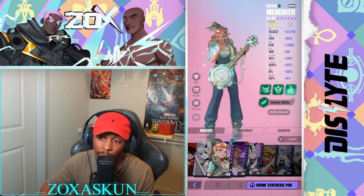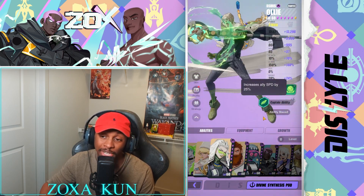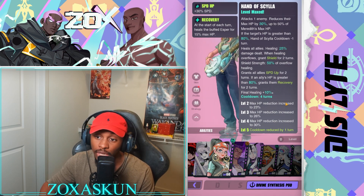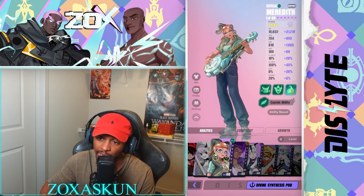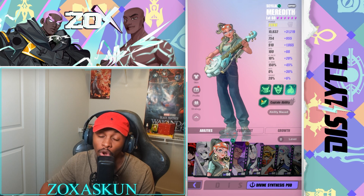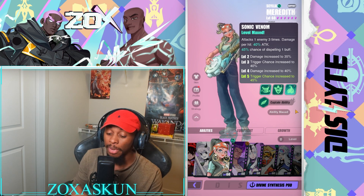Meredith separates herself because players sometimes don't notice her speed lead is equivalent to a five-star — comparable to Ollie, who also has a 25 speed lead. On top of that she provides HP scaling damage, can grant shields based off overflow healing, grant recovery, and give your entire party a speed up buff — huge for rotation. She can also give crit resist and defense up, allowing her to man the front row of any Desolate Lands fight. She can literally be used on all three Desolate Land fights, which is what makes her so good.